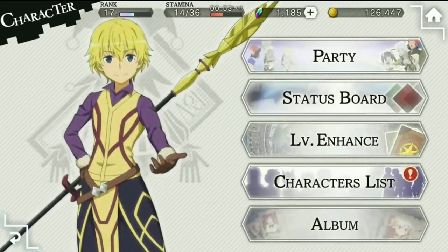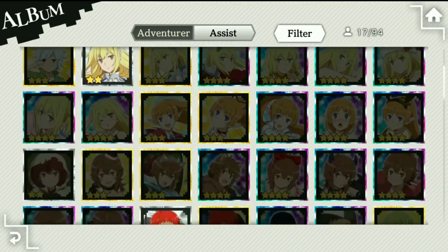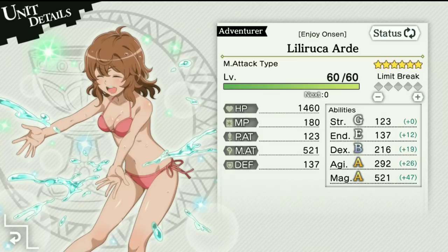You also have your album here, which will show you all of the servants that you have in the game. The nice thing with this too is that let's say you don't have a servant but you want to know what they do anyway — you can pull up that servant and it will show you them at their max level. So that will give you an idea of whether you want this servant and how good they are.